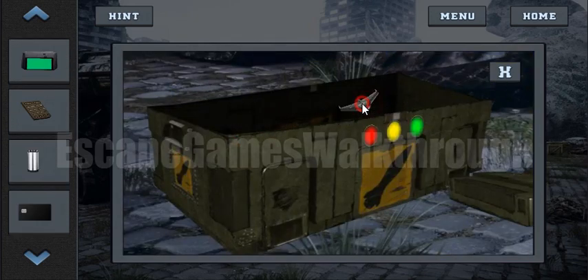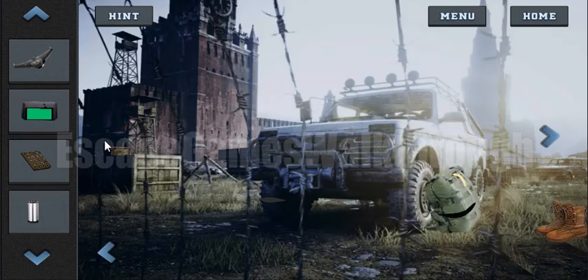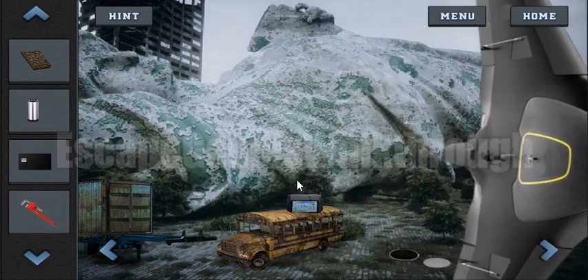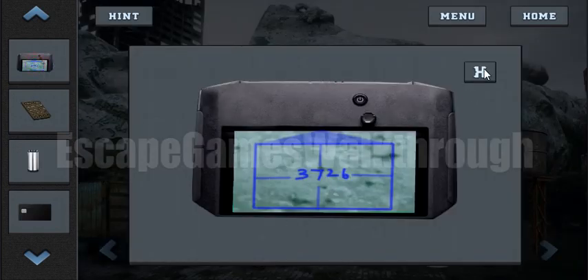We have got a copter and a remote control for it, so we can now investigate the ruins with it. And here we have got the code, but we will use it later.